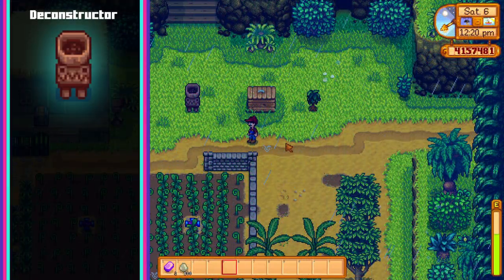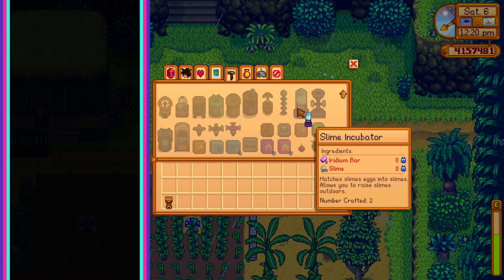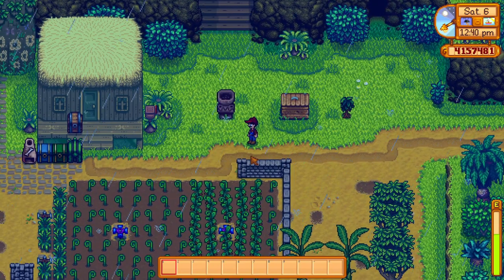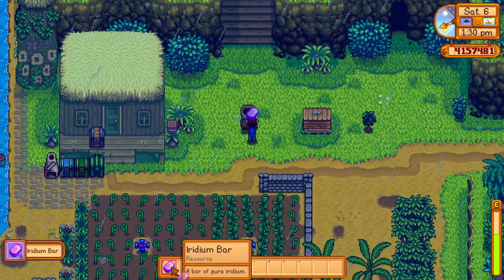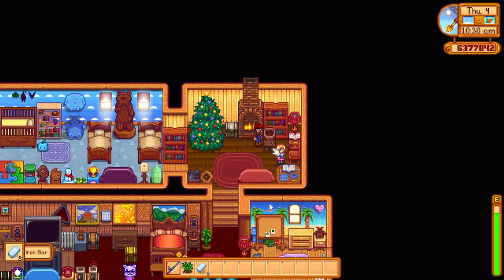Next up is the deconstructor for 20 gems. The deconstructor will consume an item you place in it and return the most valuable stack of items that was used to create it. This is extra handy for items that only use one crafting ingredient as you'll get 100% of the items used back. While it's not that often you really need to get materials back from crafted items, there are a few noteworthy tricks. First, you can deconstruct fishing bobs that are about to expire, essentially getting free materials from something that would have otherwise vanished. Another trick is you can essentially buy fibre from Pierre by purchasing a grass starter and putting it into the deconstructor, giving you 10 fibre for just 100 gold.